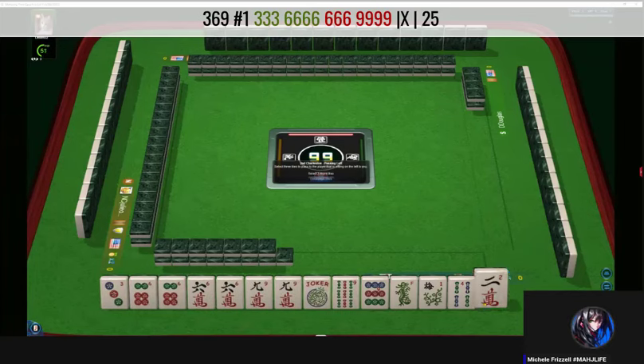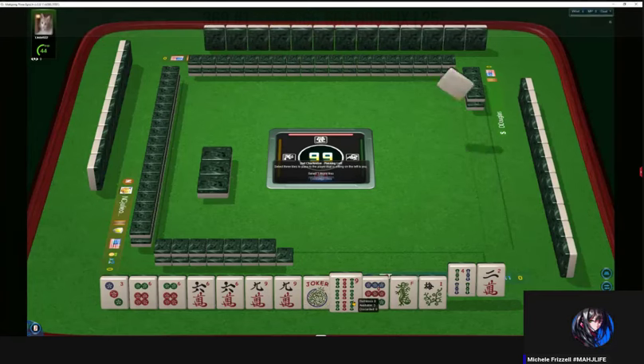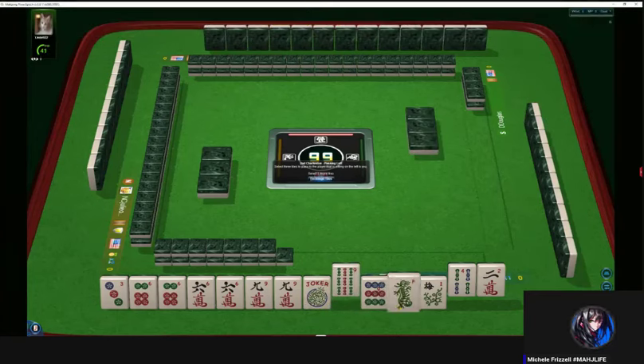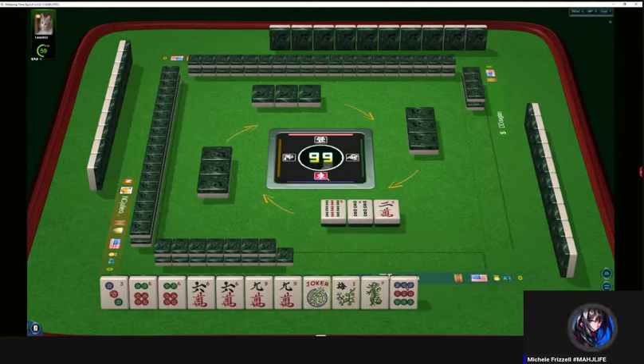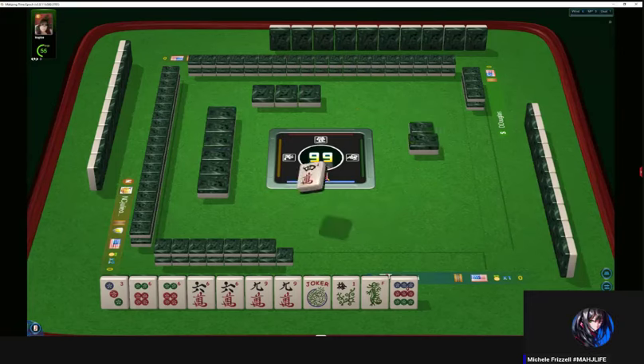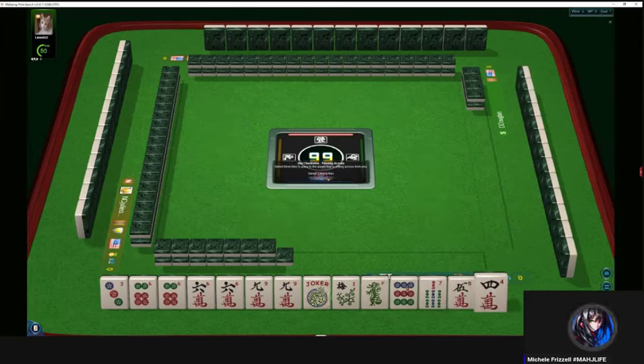Let's pass two and four, with the nine bam. That way we can do nine dot with a green dragon next. If we get all keepers, we want to have a good selection of subordinate tiles — subordinate tiles would be any tiles outside your category, whatever category you're focused on. The tiles outside of that category would be subordinate tiles.